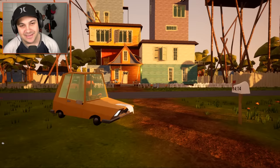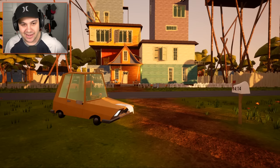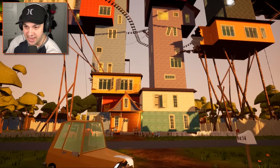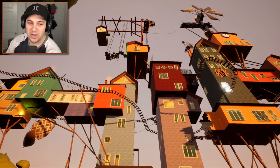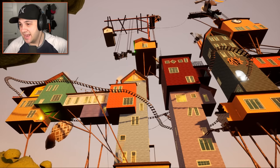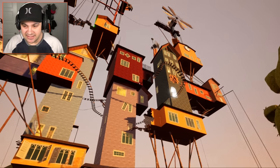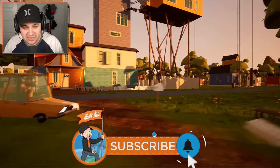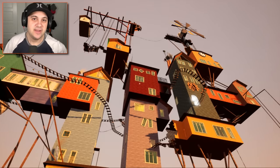Hello everybody, I am Kindly Keyin and welcome back to Hello Neighbor. Today we are checking out a new mod and it's an elaborate one. As I look up and gaze into the sky, the neighbor's house just keeps going. Oh my goodness, that is a very large house. I'd go as far as to say I'd call that a mansion — the neighbor has undergone a slight renovation and now lives in an enormous mansion. When I look up, the game starts to slow down. There is so much going on here, the game can't even handle it.